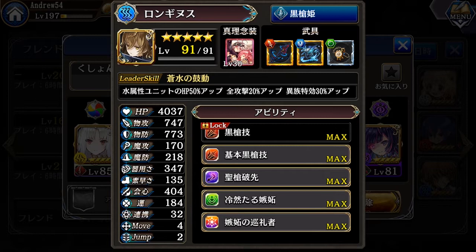When you max out the ship seal — the last seal — the part that changes in this leader skill is the piercing damage, which is transformed into all attack. So her leader skill now gives all warrior units HP plus 50%, more damage against eldritch plus 30%, and all attack types plus 20% for warrior units.